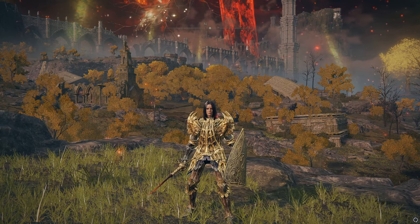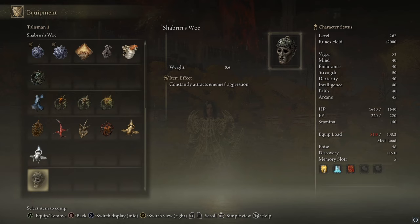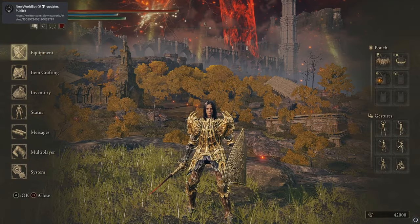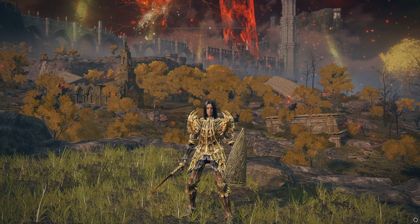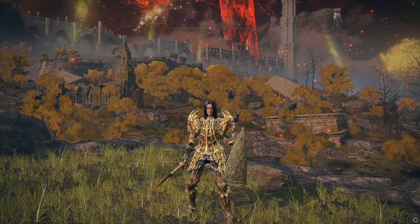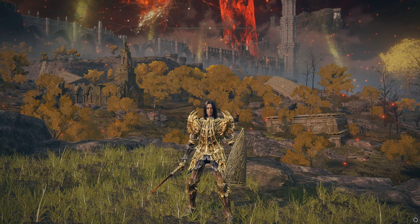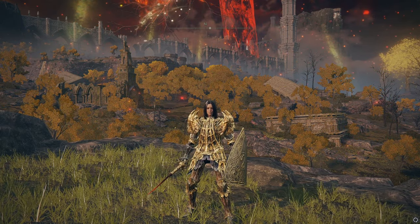I'm going to show you where to get Shabriri's Woe. This talisman will constantly attract enemies' aggression. You might be wondering why you would want that — the reason is you can put it on yourself, summon a Mimic, then open your inventory and take it off. Now your Mimic has it, not you, and your Mimic will do a much better job of holding boss aggro. It's actually really OP for that purpose.